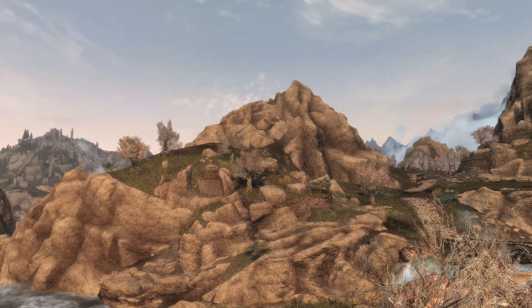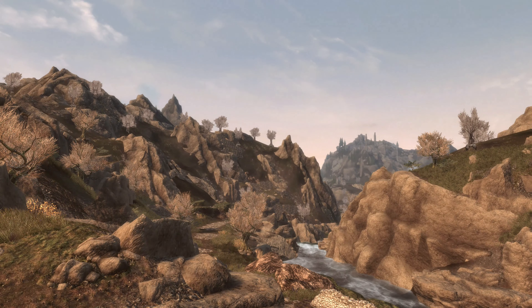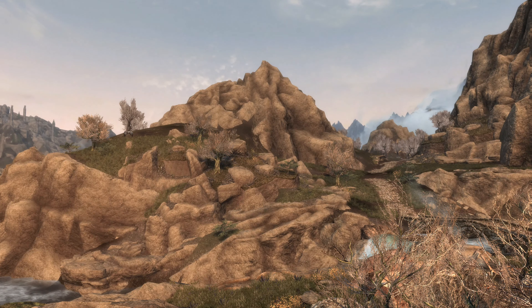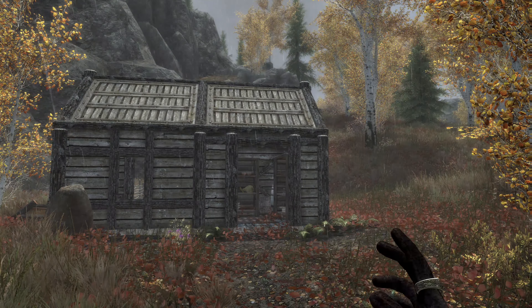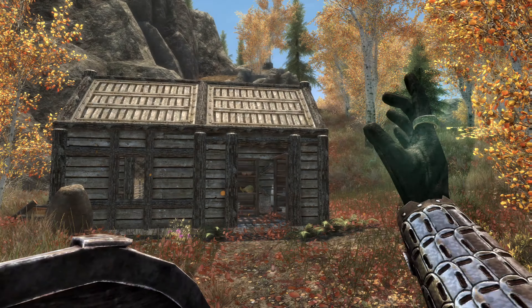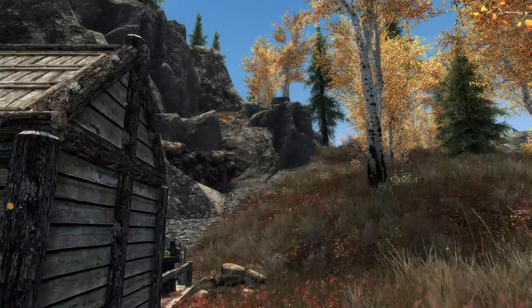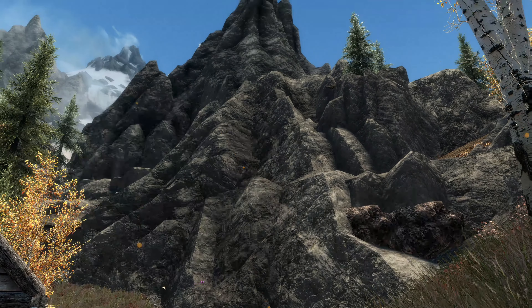Now we're going to walk down more towards Dragon Bridge so that you can see some more of that. But off in the distance — I'm not sure how helpful that is, being able to see off in the distance like that. But you can see the mountains over there. I have too much fog on the mountains, but you can see the rocks here and the mountainside up behind Dragon Bridge. I think this pretty much shows what we needed to see, so I'm going to move on.